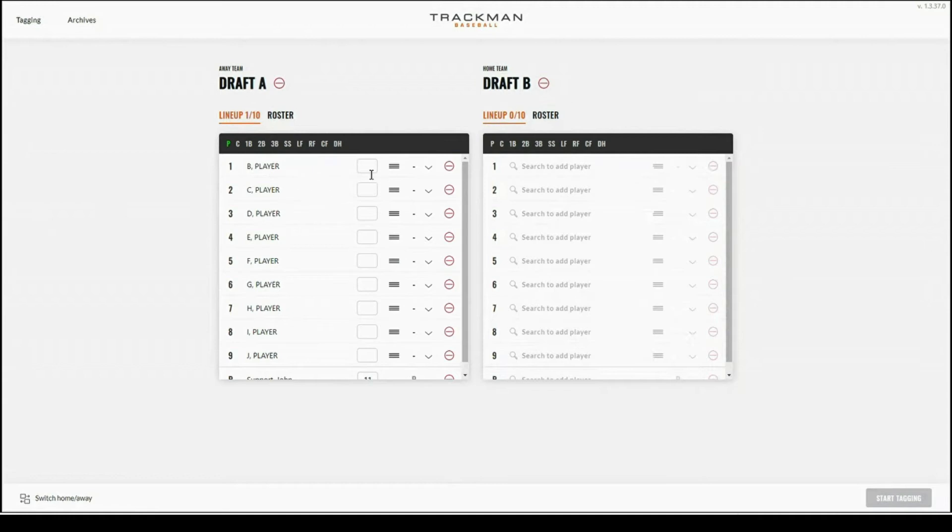Next to each player there is a box for you to input the player's number. You can also select the drop down to select the player's position — this is necessary for starting the tagging app. If you were to add two of the same positions, you will see a red dot next to the lineup card and the positions highlighted in red. You will want to correct this before moving forward.